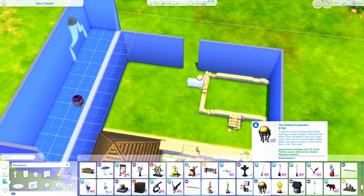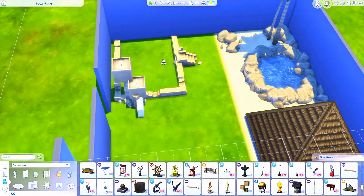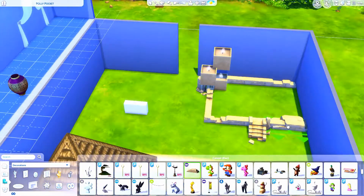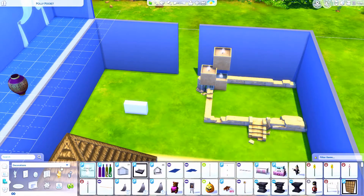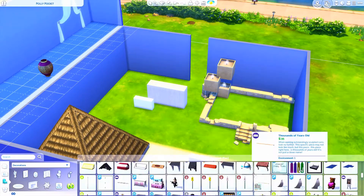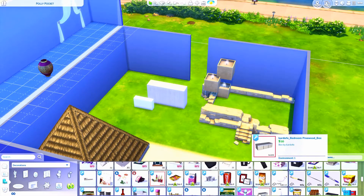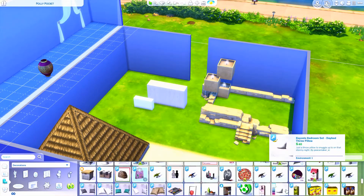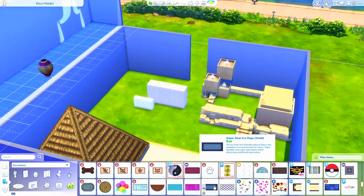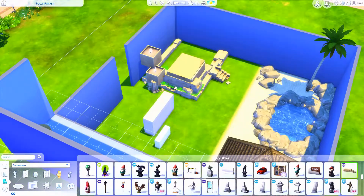It features this little lagoon thing — I have no idea what that is supposed to represent, if anything, or if they were just like, we need some kind of body of water — an Egyptian pyramid, some kind of ruins in the right-hand corner, a Japanese temple in the left-hand corner, and in the middle area a Greek or Roman-style building. I really had to use my creativity when it came to building some of these things, because obviously there is just nothing like that in The Sims.